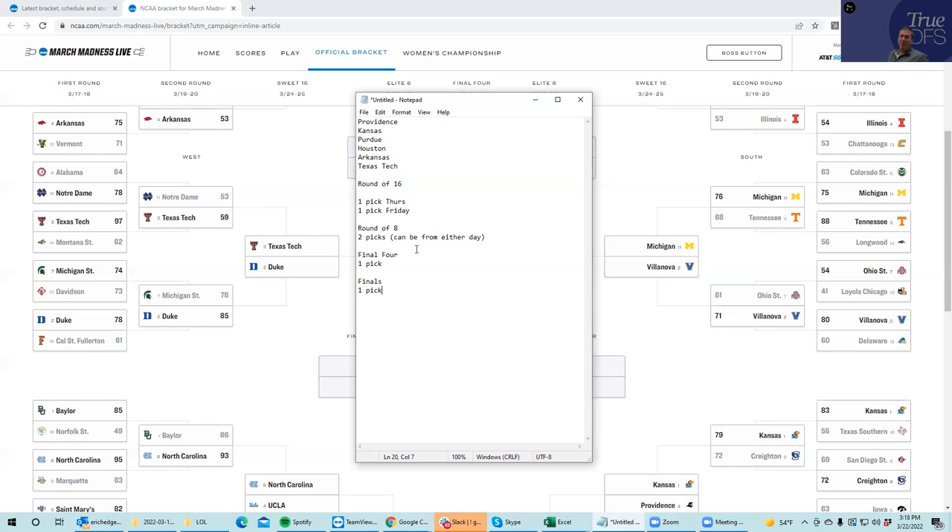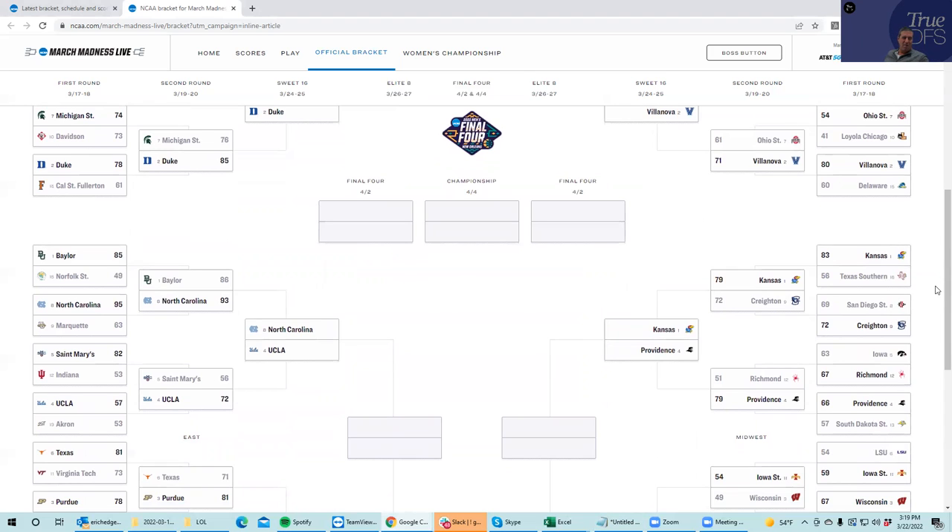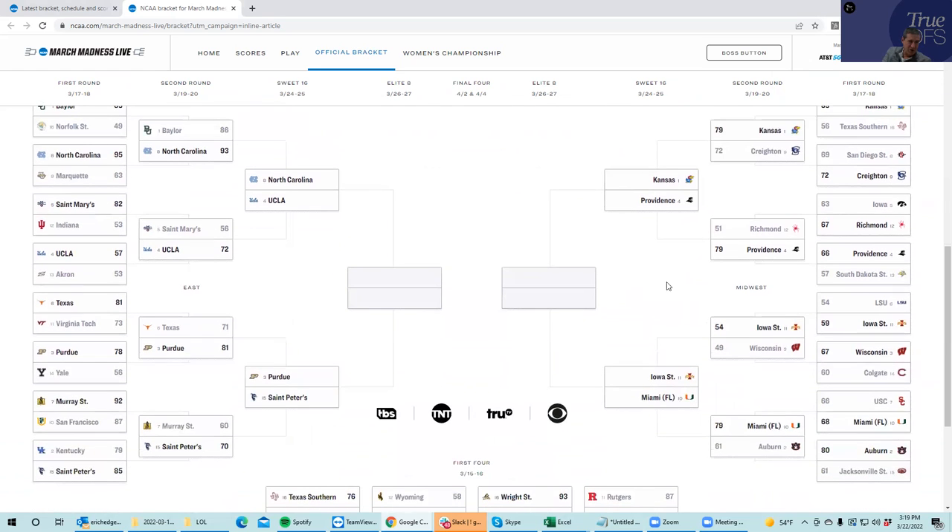So what that means is: in the Elite Eight, you have two picks, and you need to pick one Final Eight game from each side of the bracket. If you end up sending two teams from the same side to the Final Four, you're screwed because you have nobody to play in the Final Four. The specific problem I have is that I used both Kansas and Providence — one of them is going to be in the Final Eight — so I can't use a team playing them in the Final Eight either.